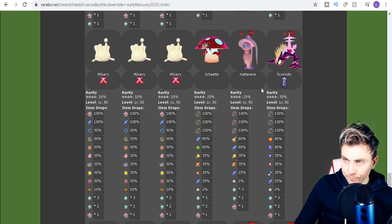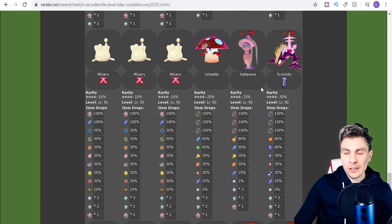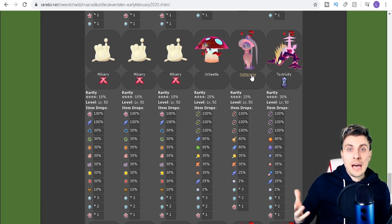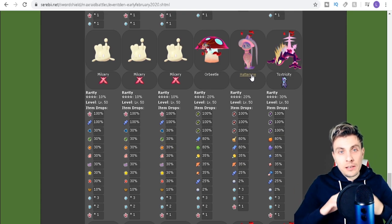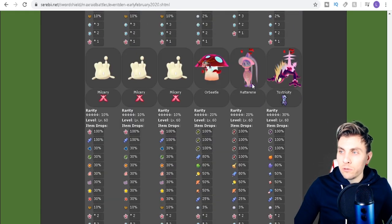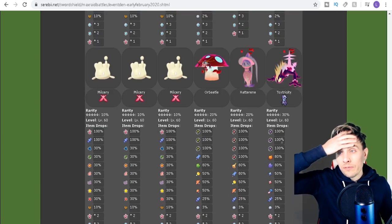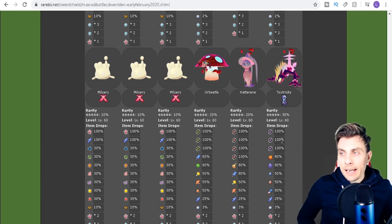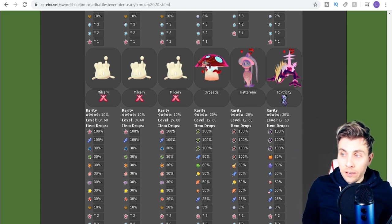The Milcery event is still running until the 16th, so do grab your Milcery's. I did cover a video on the Milcery GMAX events — you can get the Star and Ribbon sweets which are exclusive to these raids, so make sure you grab them while you have the chance. At the five-star raid level, Orbeetle is 20%, Hatterene is 20%, and Toxtricity is 30%, giving you a little bit more of a chance.